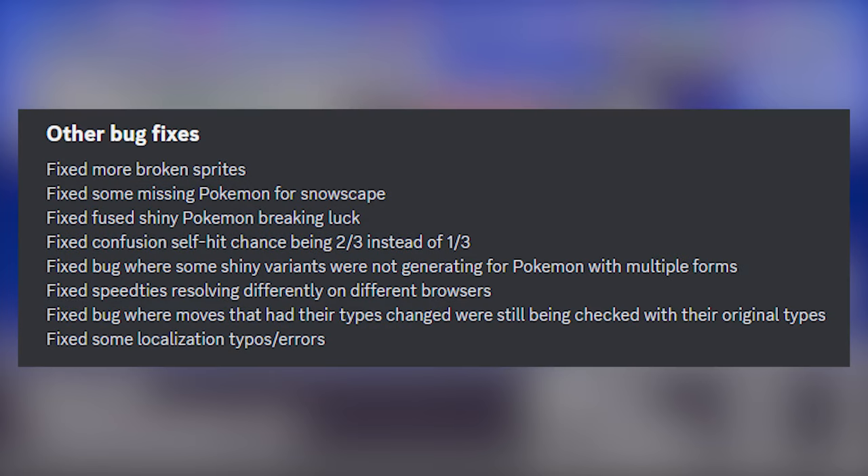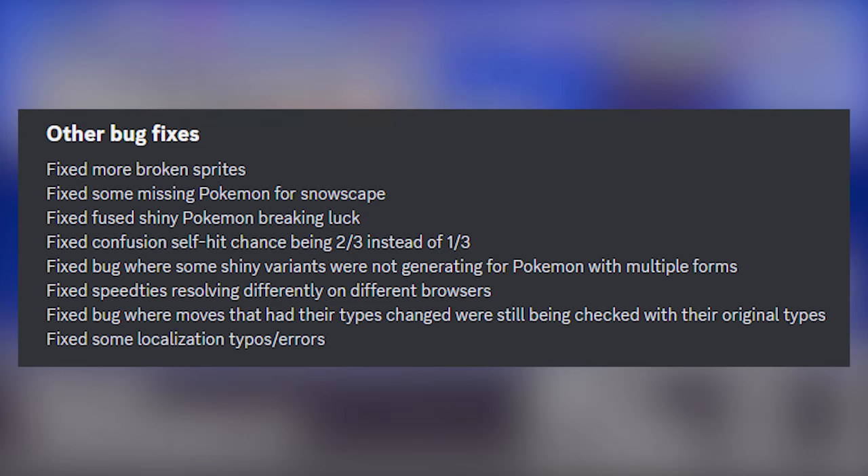Next, more bug fixes. The important one: confusion self-hit chance has been fixed from two-thirds to one-third. This is actually better now — you have less chance of hitting yourself.